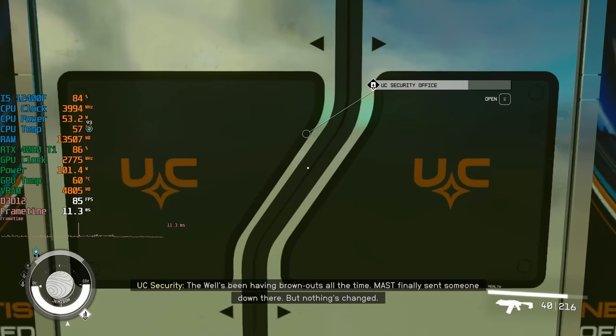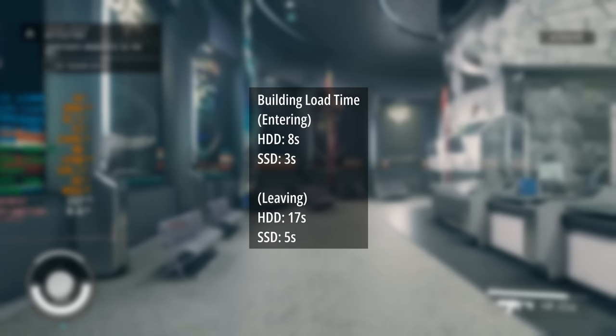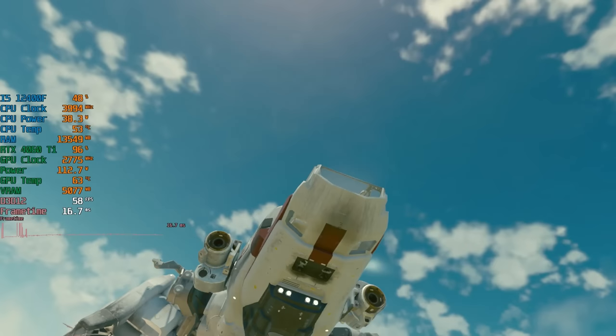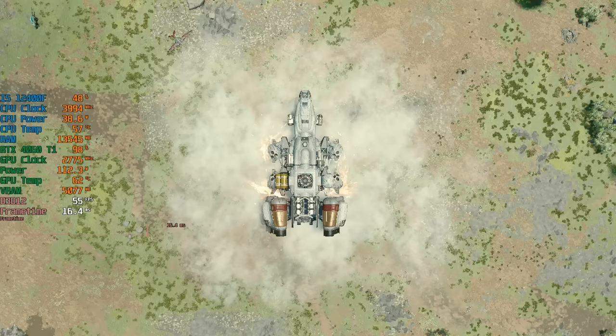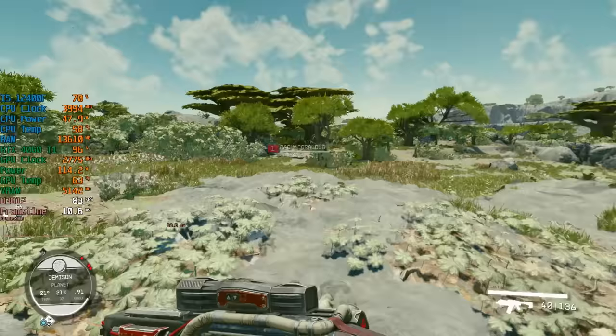Walking about and exploring still felt doable to some degree. Entering buildings was more sluggish and so was leaving, which took longer with both the SSD and HDD — understandable as the game is loading a lot more on the way out. After stuttering around the city a little longer, I made my way to the spaceship and headed for another planet.